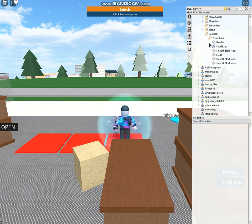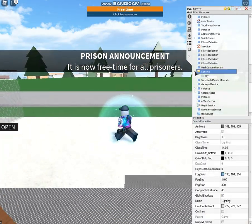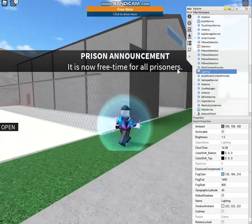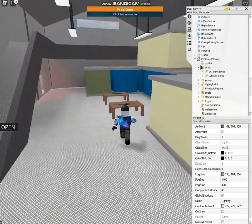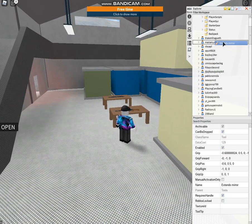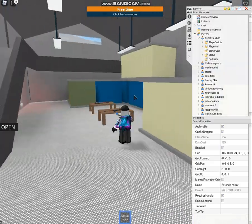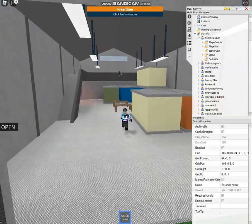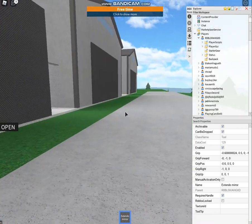You can also customize the tools through scripts, and if we lose a tool we can also get it back. Go back to ReplicatedStorage and you can see here we have an extendo mirror — this is the weirdest thing I've ever seen. They probably made it themselves, but you can see it zooms in.